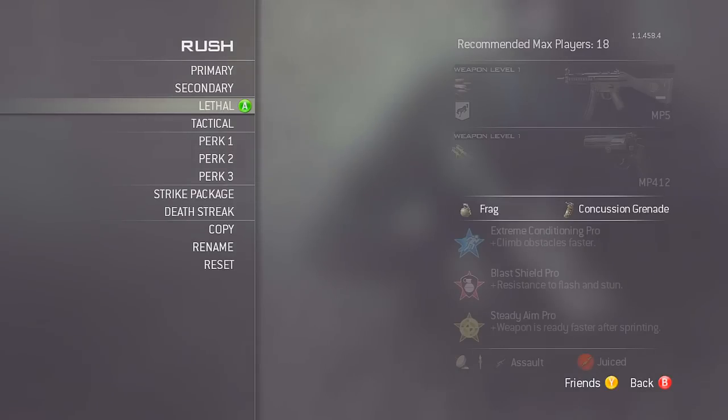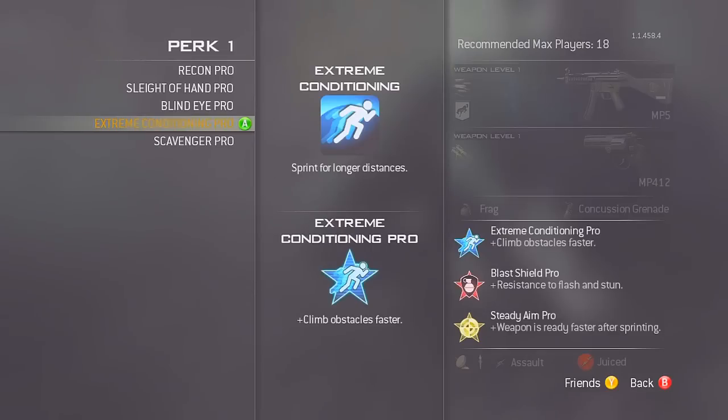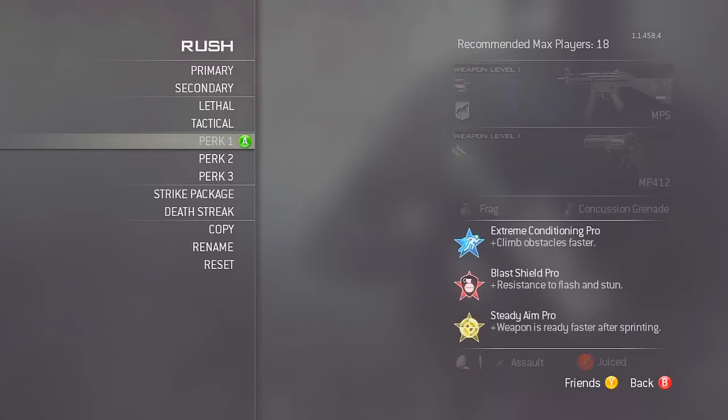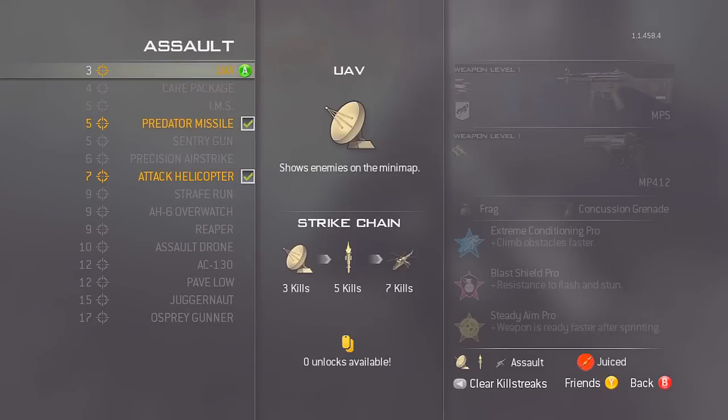For the perks it's extreme conditioning pro, blast shield pro, and stalker pro. Extreme conditioning you could swap for sleight of hand pro, but for first blood you want extreme conditioning pro — it lets you get to people first before anyone else. With the pro version you can jump over obstacles faster and get into buildings faster. The killstreaks for this class are UAV, predator missile, and attack helicopter, because I rush a lot and tend to die every 5 to 7 kills.